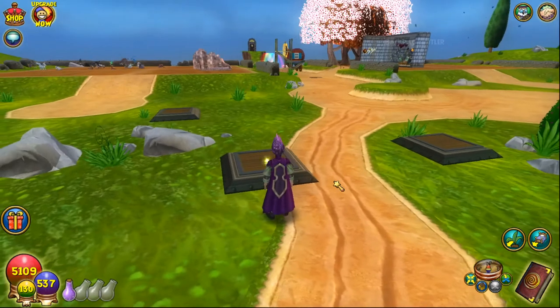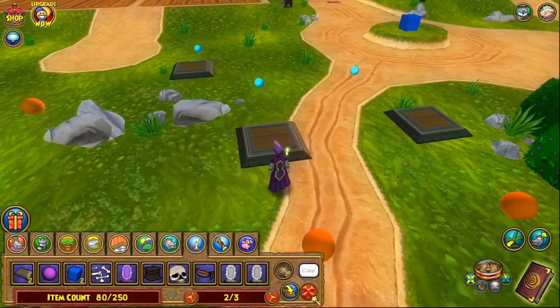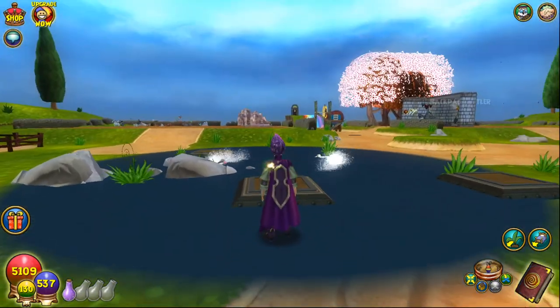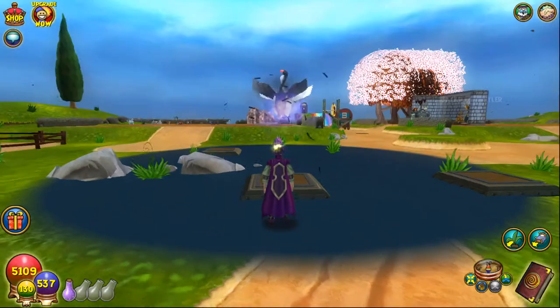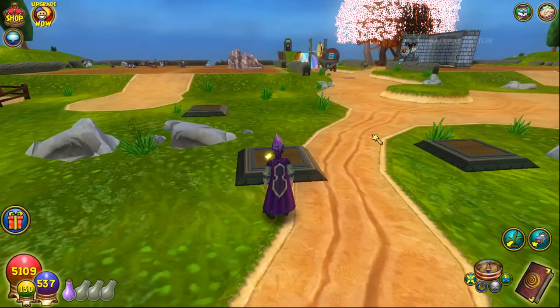The next one is Wings of Fate, the Shadow Life spell. You'll see this one is actually missing not only the background, but also the really cool moon that's normally behind this spell. I love that part of it — it's a shame they couldn't add it.